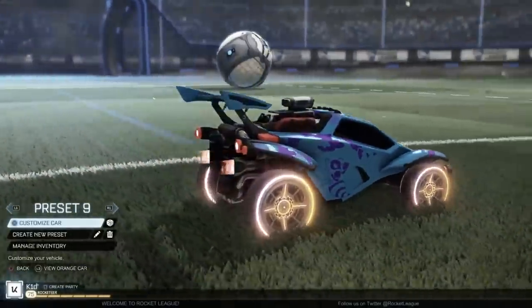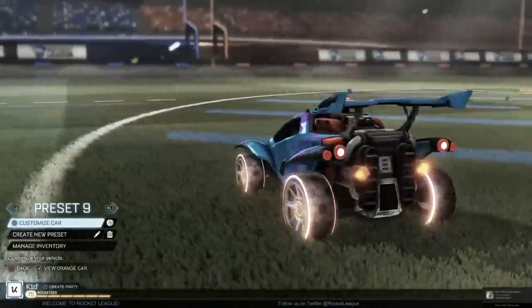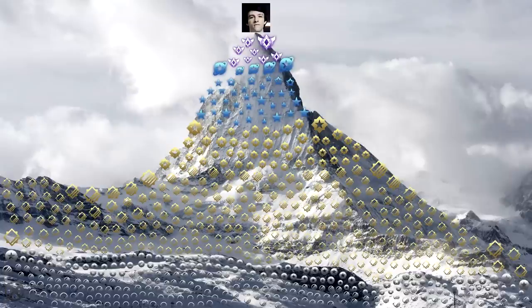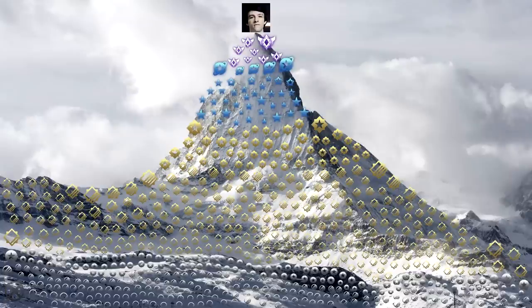I'll have some gameplay up for you guys right now so you can see it. Then, at the bottom right corner, we have the Mount Champion topper, or Mount Chronovi. As you can see, it is a topper and it looks exactly as it looks in the icon. It is literally just a hill with the grand champion symbol on top of it.